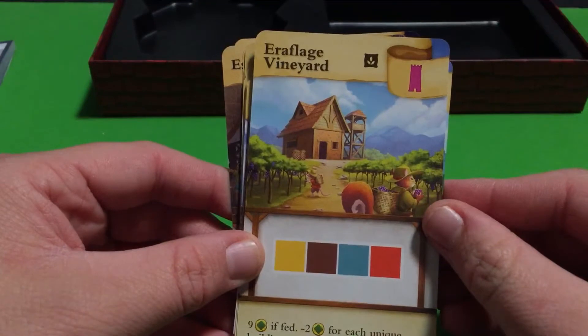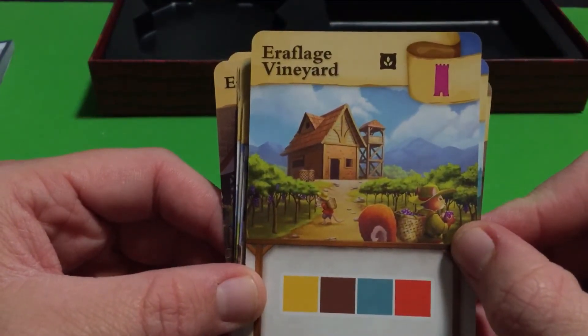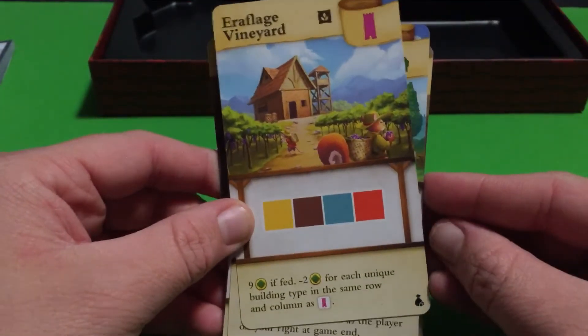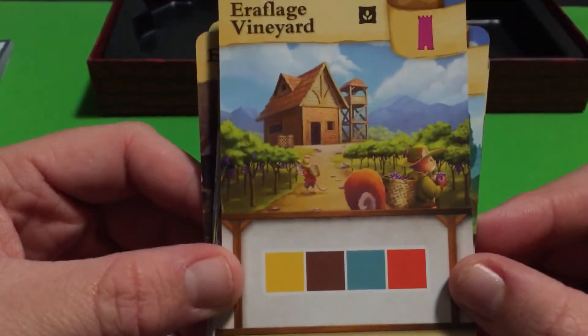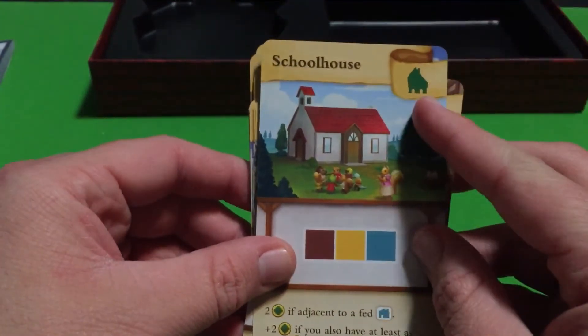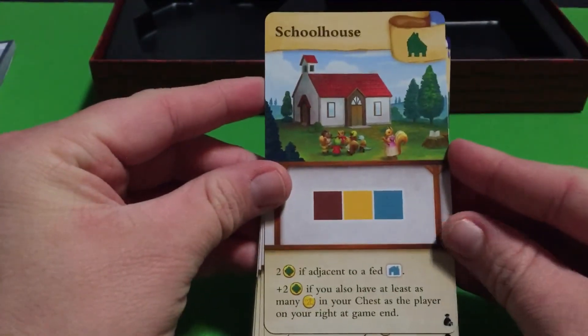Then there's Aeroflag Vineyard - I'm not sure how to pronounce that one. And then we have another card for this building - the Schoolhouse.